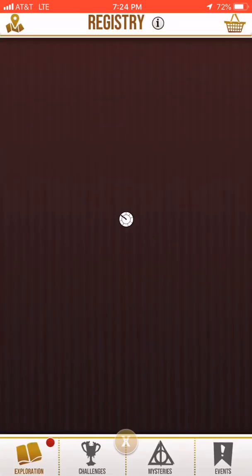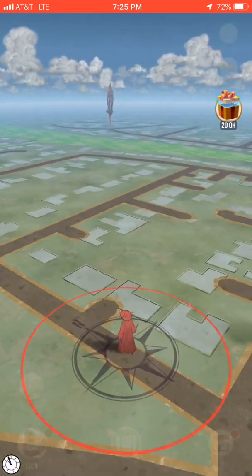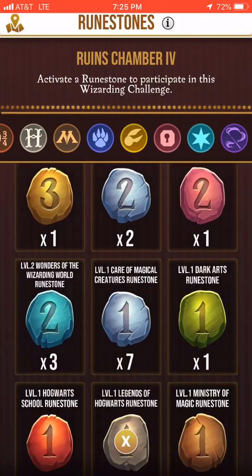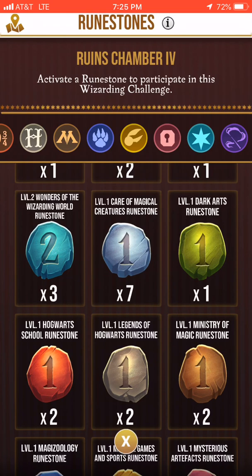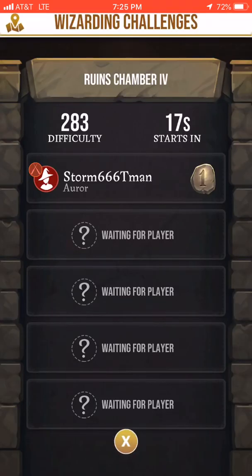I can place the image in my registry to show that I got it. Now we're going to try and defeat rank four in the fortress. I'm going to go for level one — Legends of Hogwarts. The battle starts in 16 seconds. I'm using level one because rank four is pretty hard, so I need to protect myself as fast as I can.